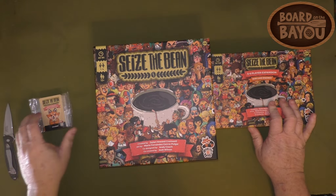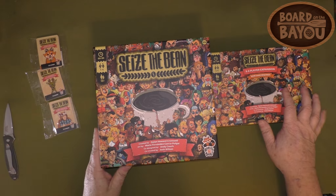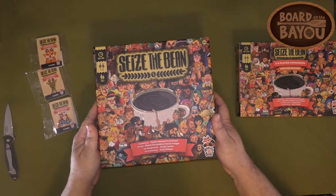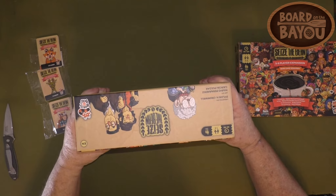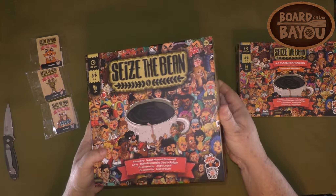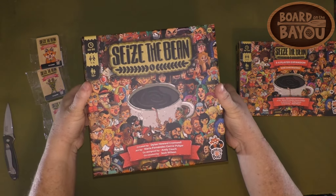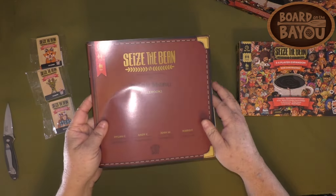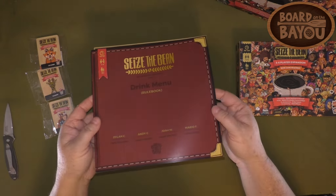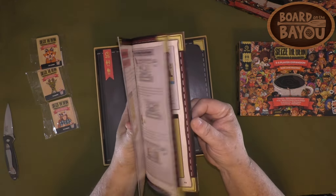I got the base game, the five to six player expansion, and some little mini expansions — we'll go ahead and look at them all. First off, it comes in this really nice box with a matte finish and a lot of good art around it.